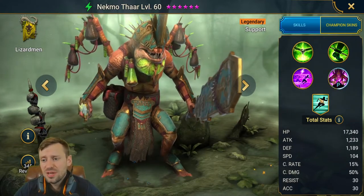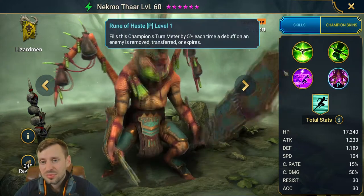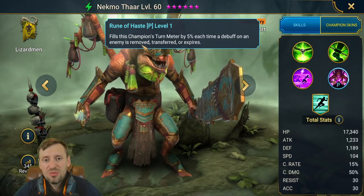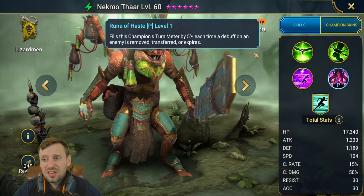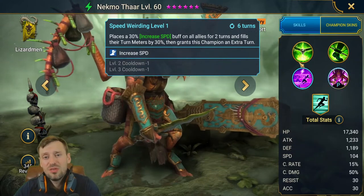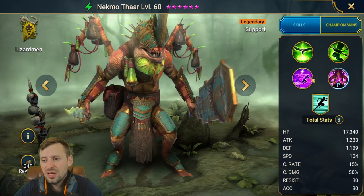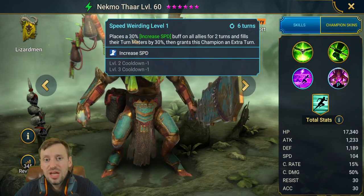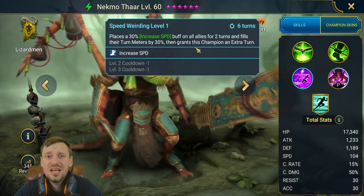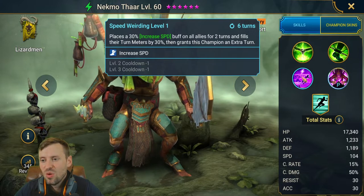He's got a speed aura which is going to speed up the whole team. His passive — Torm Eater — is constantly increasing each time a debuff is removed, transferred, or expired from him, so that's going to keep him fast. That pairs up really nicely with a mastery in the support tree that increases your speed when debuffs expire. He also increases team speed and has a big turn meter boost of 30 percent, plus grants him an extra turn. This guy just does it all and we've only looked at his passive, aura, and A3.